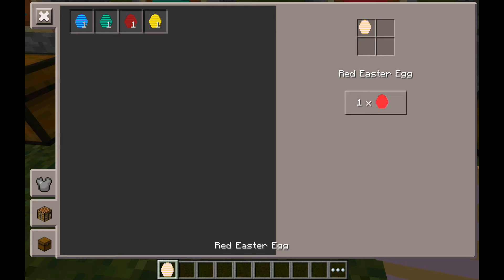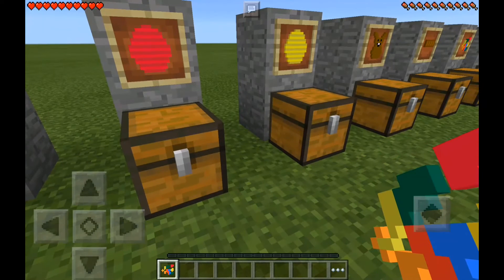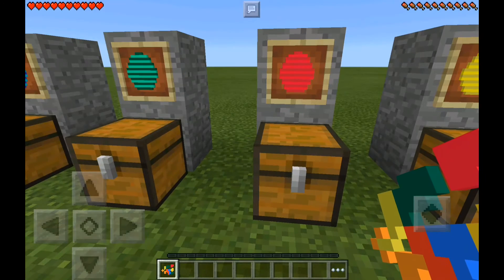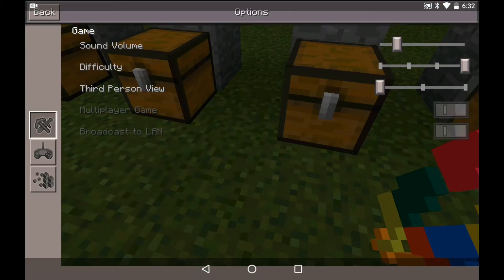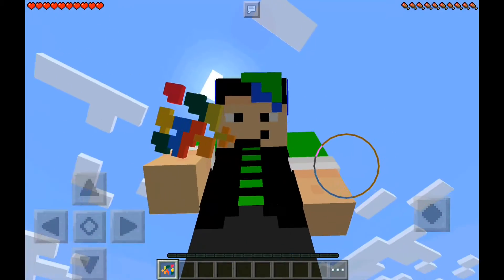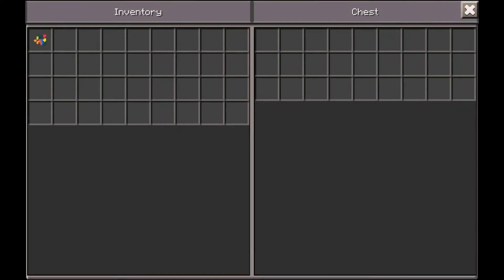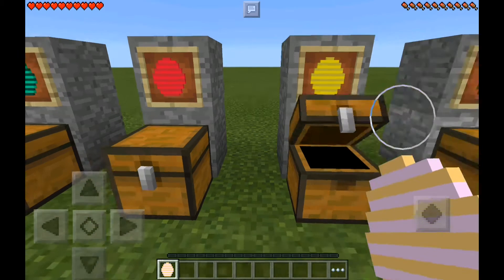I think the coolest food item is from the red Easter Egg — jelly beans. I retextured cocoa beans to look like jelly beans. If you go into third-person view you can see they look like cocoa beans but with rainbow colors, so they look like jelly beans. Let's put those in the chest.